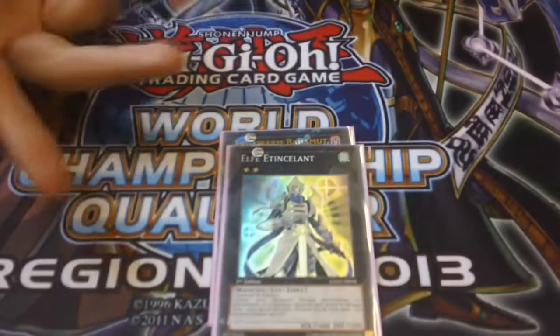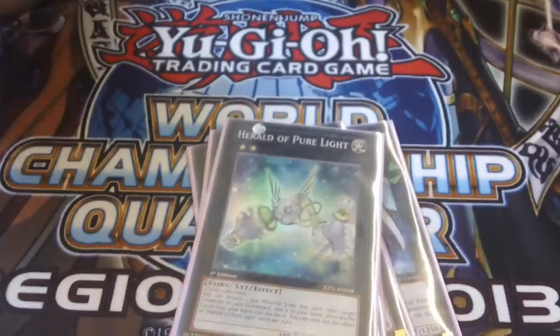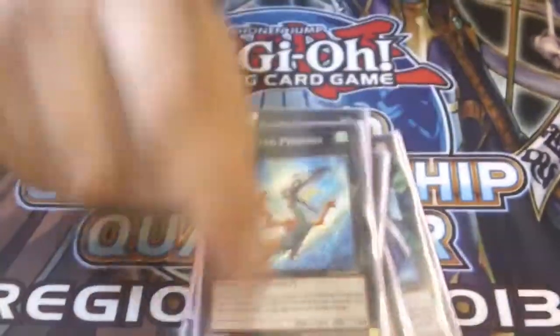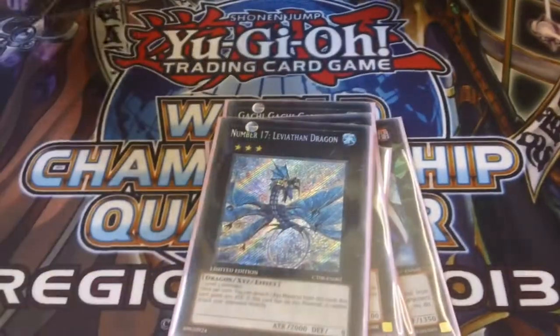And then I'm playing this card — I have no idea what it's even called, I think it's like Shining Elf. It's in a foreign language, looks like French. One-arm Kipper, I've never really used it. Herald of Pure Light, I've used it once. Gachi Gachi, used it a couple of times — that's the rank 2 you want to make. Acid Golem because you can. The Leviathan because I can.